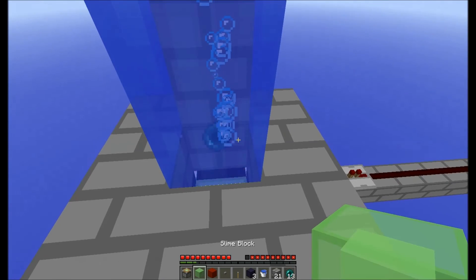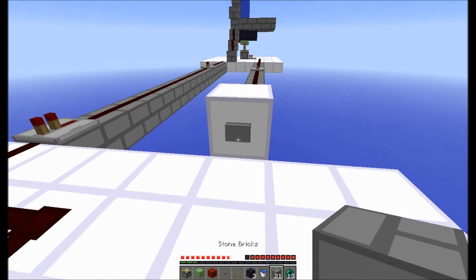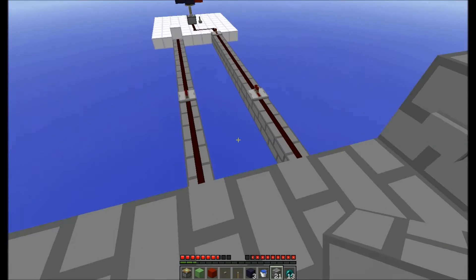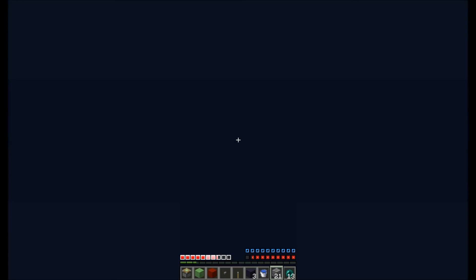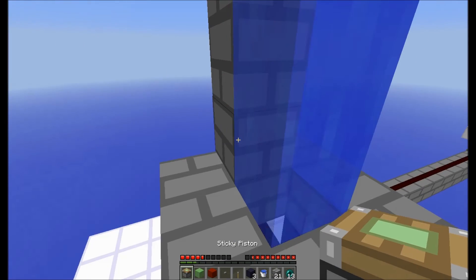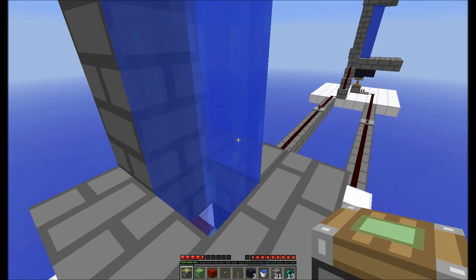And there you go — it works. When we go down here and press this button, boom, we're over here. And when we press this button, we get launched over here. You can get stuck in blocks, but it doesn't really make a difference, because if you're making ender pearl teleporters, you're probably rich anyways.